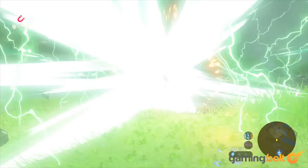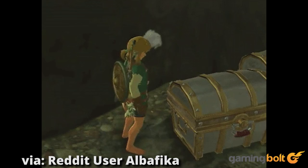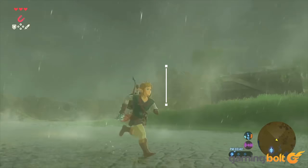Special Pain Animation. You probably enjoy seeing Link in pain. In that case, there's a special animation that occurs when opening treasure chests — simply try opening one without any leg armor and Link will go through this animation. But seriously, cut the guy some slack. He already has to save Hyrule from this whole calamity nonsense.